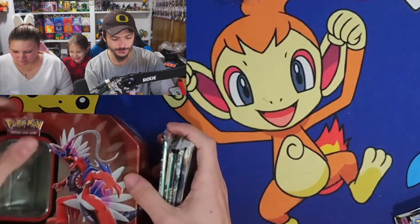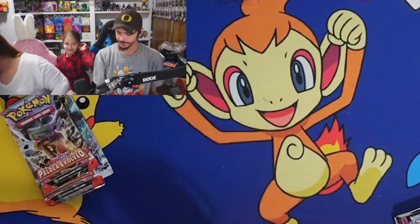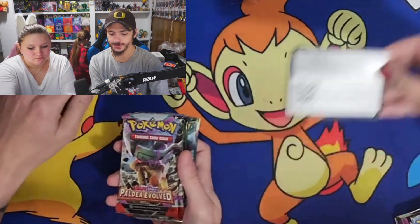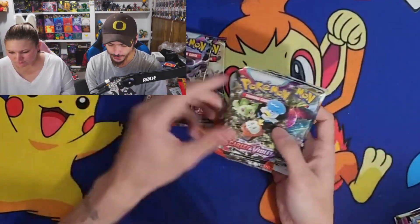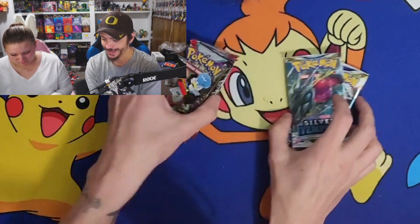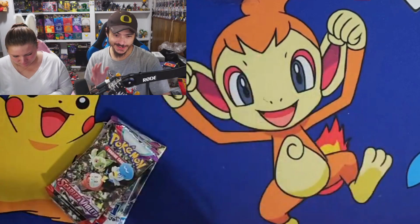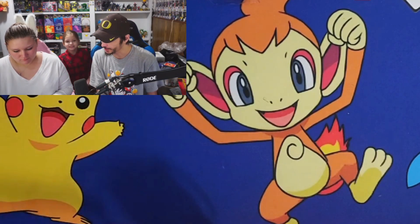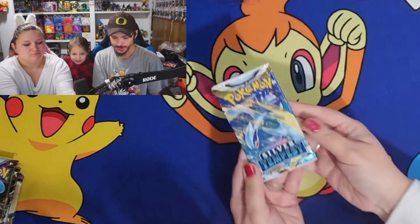There's a code card for the Cryon EX — we'll just throw that down there. These come with two Paldea Evolved, Brilliant Stars, Silver Tempest, and Scarlet and Violet base set. With the newer packs I think Scarlet and Violet is only one pack, but I'm not 100% sure. Which one do we open first? Silver Tempest.